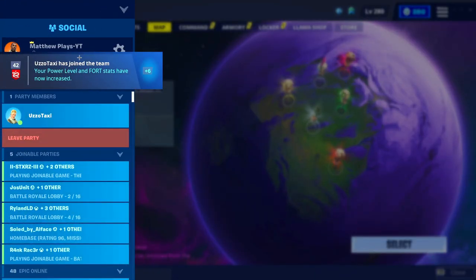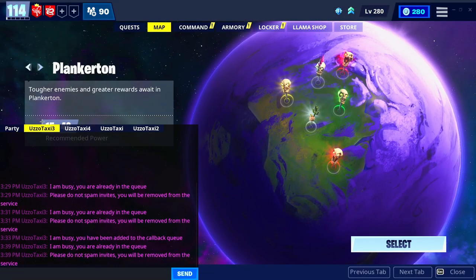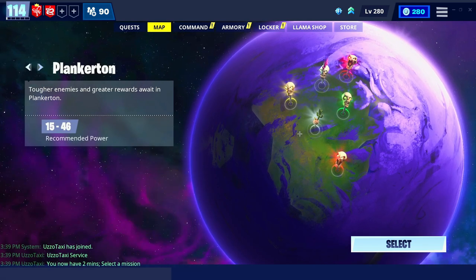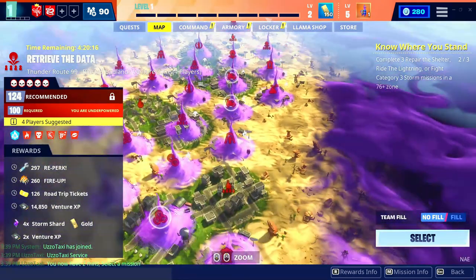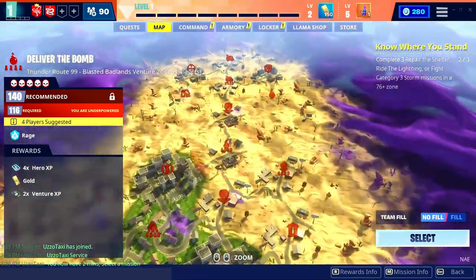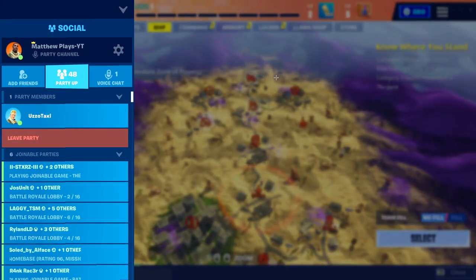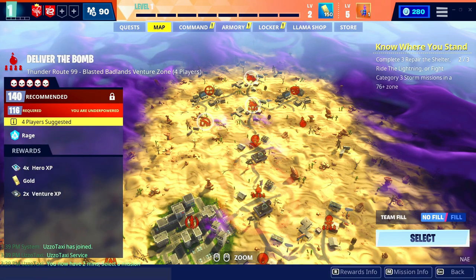One of the bots just joined me because they are done with the person from before. Once they join you, keep in mind you only have two minutes. Select a mission, go to Ventures as quickly as possible. Make sure that team fill is set to no fill so you guys can go into a 140 mission. Go all the way to the highest mission possible and load into one. As you can see, I'm literally power level one right now and I'm able to load into a 140 mission because of the bot.